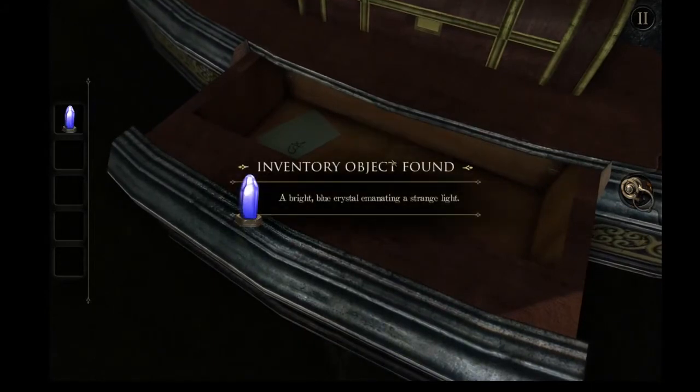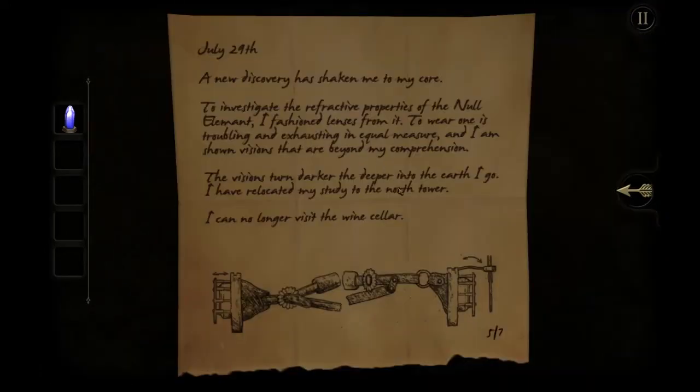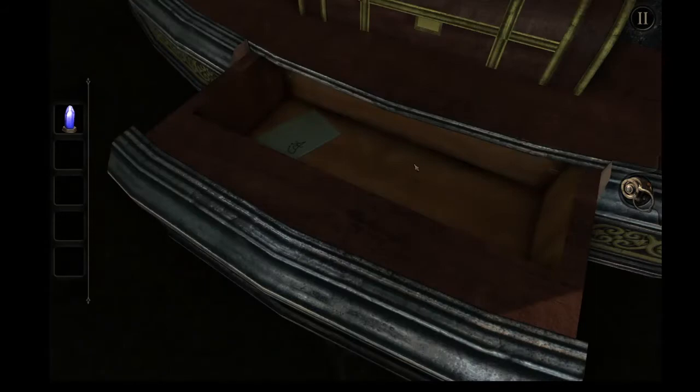July 29th. 'A new discovery has shaken me to my core. To investigate the refractive properties of the null element, I fashioned lenses from it. To wear one is troubling and exhausting in equal measure, and I am shown visions that are beyond my comprehension. The visions turn darker the deeper into the earth I go. I have relocated my study to the North Tower — I can no longer visit the wine cellar.' Well, given that you probably don't want to be drinking, that might be just for the best. Alcohol doesn't make situations like this much better.